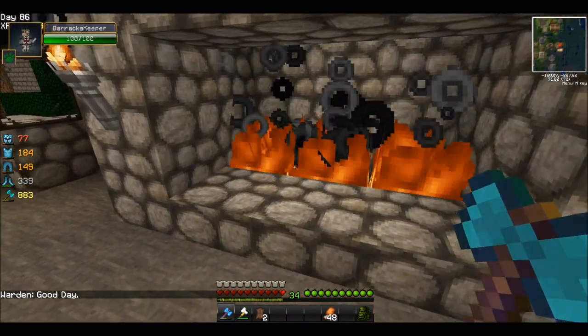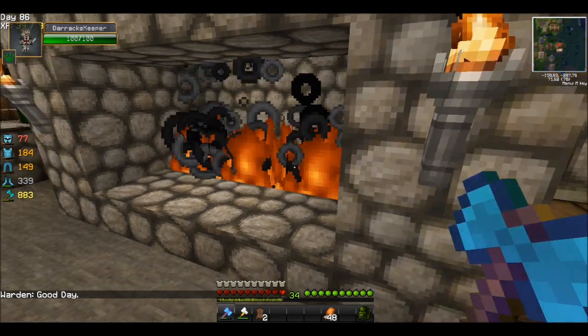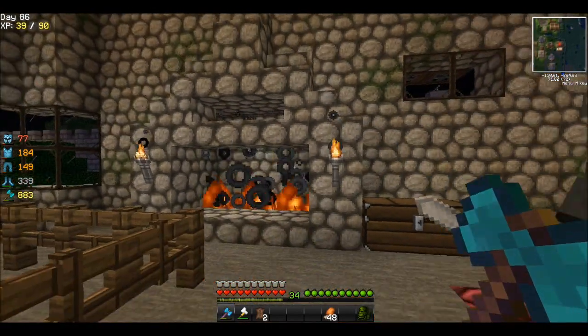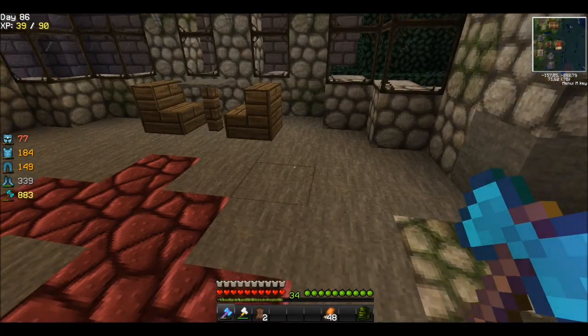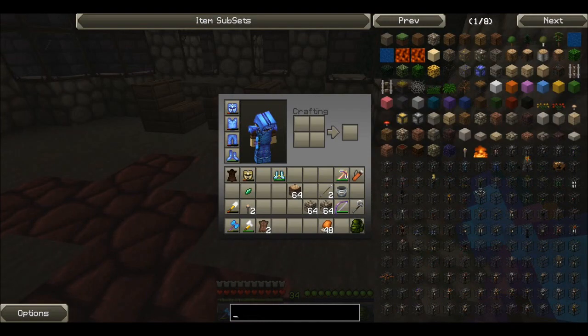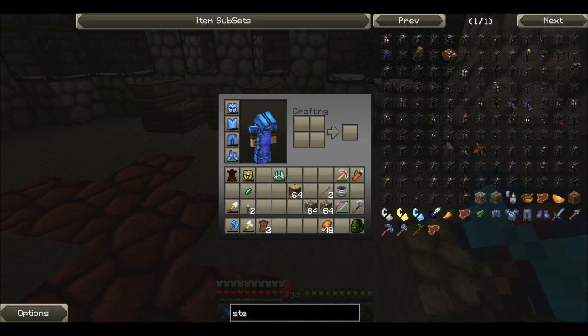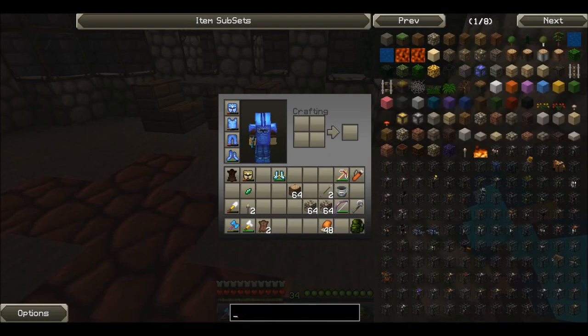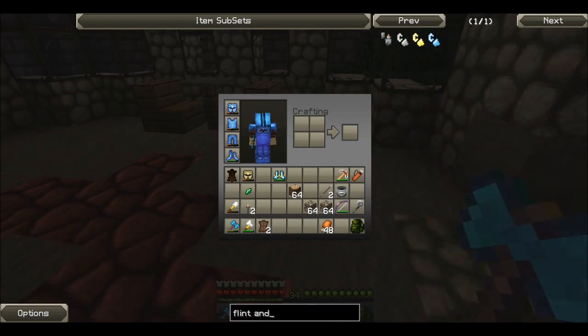This is something I do a lot — if you've seen it in my server play: just put some netherrack down and put it on fire for a fireplace. Speaking of which, fire — check this out: flint and steel. Flint and steel in this texture pack looks like a zippo, like a little lighter. I really like that, that's a very cool touch.